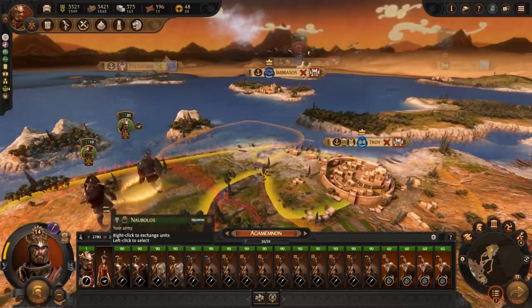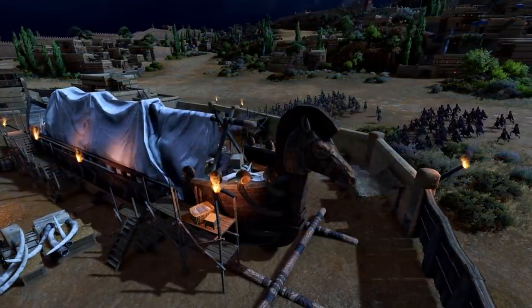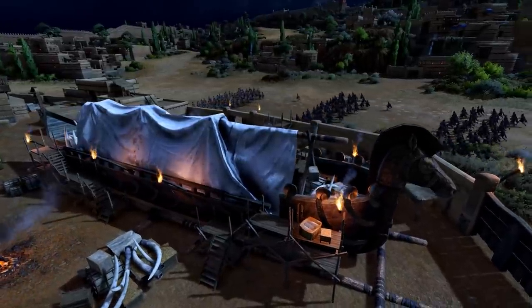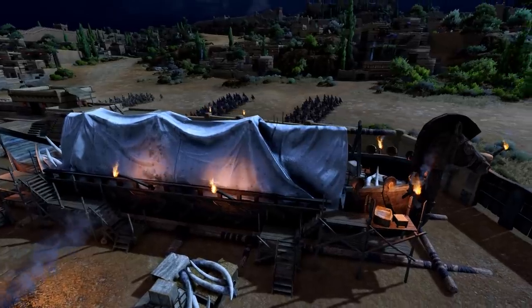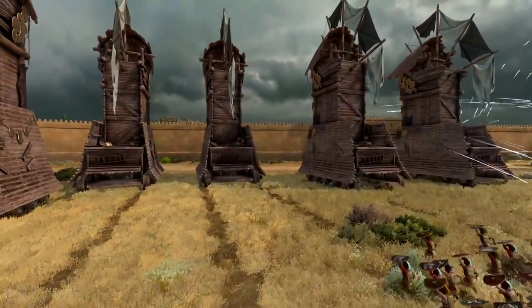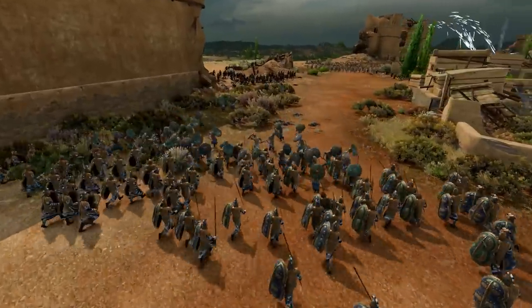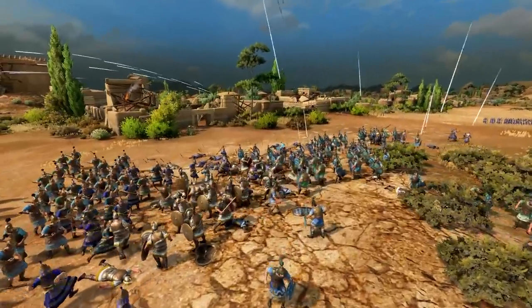For those true completionists out there, there are three unique siege options you can play, as well as a standard siege of the walls. These are the famous wooden horse, allowing some units to start within the city and for the gates to be opened; an earthquake, which creates breach points in the outer wall; and mighty war machines that you can unlock in the royal decree menu. Whichever siege you try, you'll be fighting through the streets of Troy with multiple choke and fallback points for defenders to utilise.